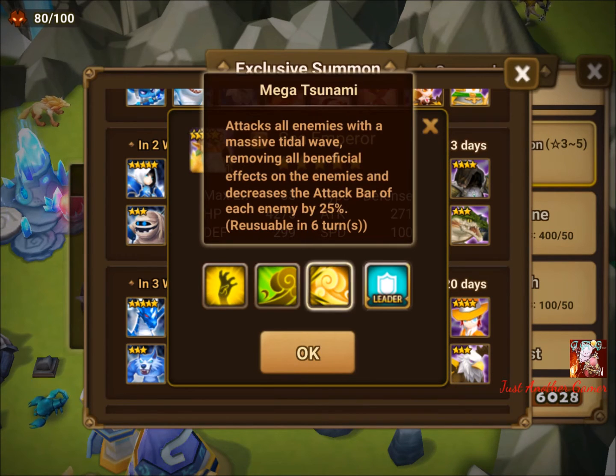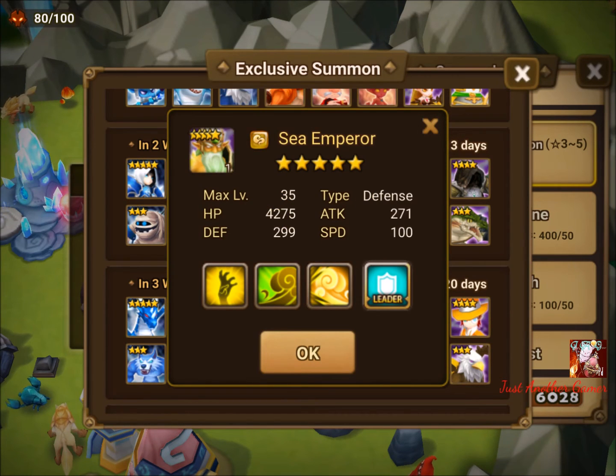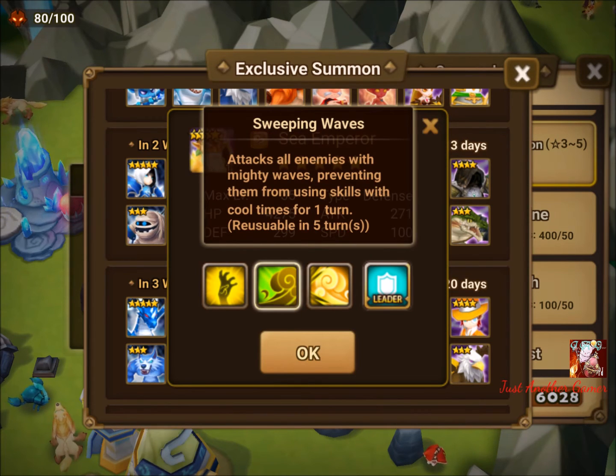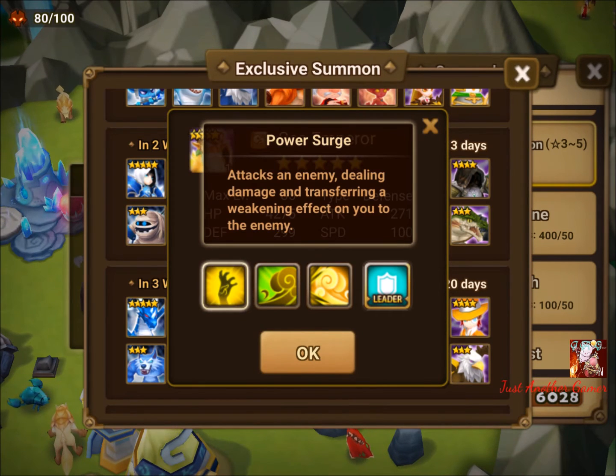Last nat 5 is Triton. This is a good unit for removing bars — you decrease the attack bar, and unlike Tiana you also remove beneficial effects. Tiana gains attack bar whereas Triton reduces it, so it could get close to what Tiana does in a different way. Triton has a higher base speed than Tiana — correct me if I'm wrong. He has a general lead skill of 33% defense, a second AoE skill making Despair or Swift viable, and the first skill transfers weakening effects.